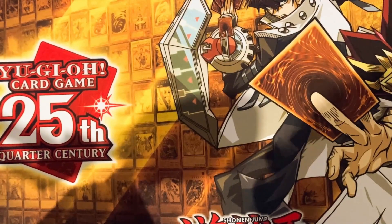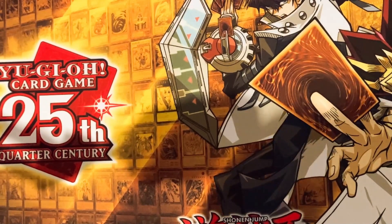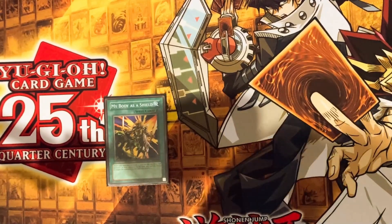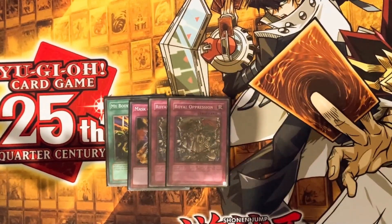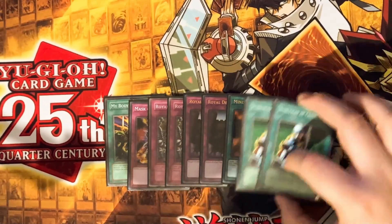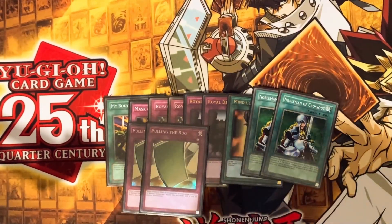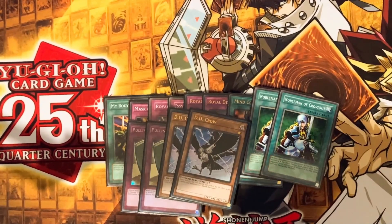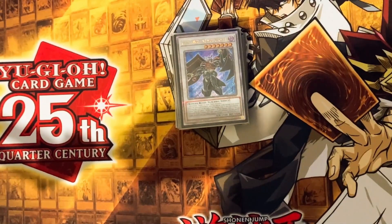For the side deck, some side decks differ but here's mine: one My Body as a Shield, Mask of Restrict — because I only have one, sad face — Royal Oppression at two, Royal Decree at two, Mind Control, double Nobleman of Crossout for the Ryko or any set flip monsters, Pulling the Rug with Caius since Caius is an annoying card, DD Crow, and double Cyber Dragon for going second against Machina.